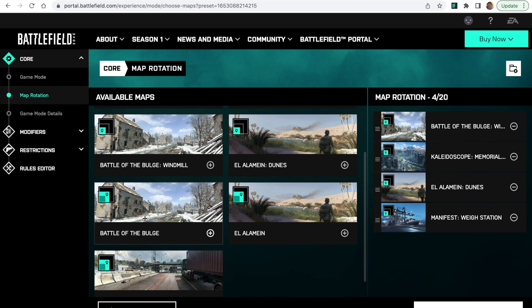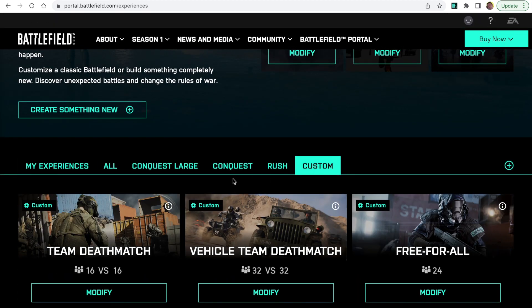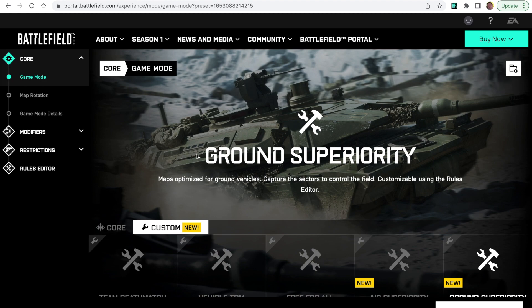If you only want to make some minor adjustments to the template, just go through Browse Experiences, click Custom, select the template you want — so we're going to select Tank Superiority — and that gives us all the settings we need already set up. This template is just the same as if we'd selected it through the game, so unless you want to make alterations, you could just host the template through the game.